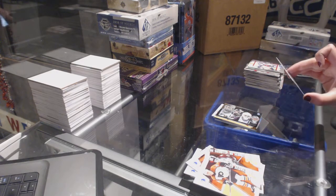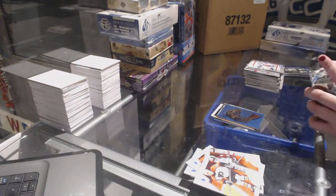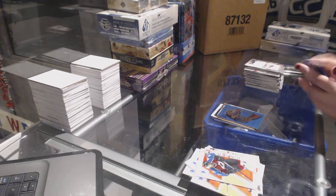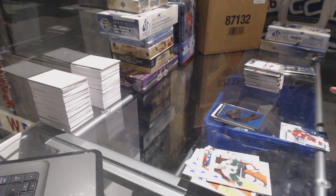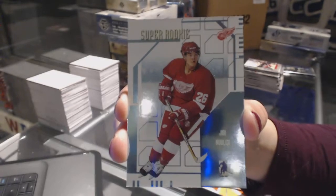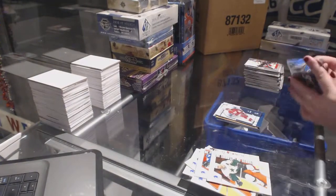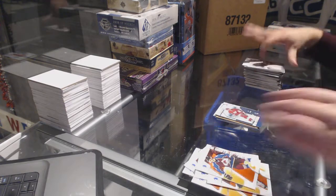We've got another mask of Mike Dunham. Mike Dunham. We've got a super rookie of Yanic Perreault. Super rookie, and last pack — has a little base. There we go.